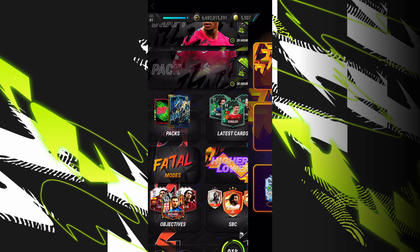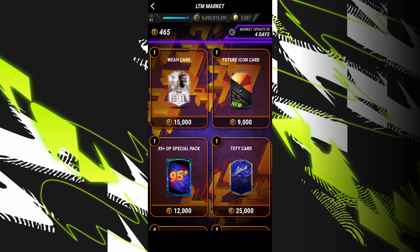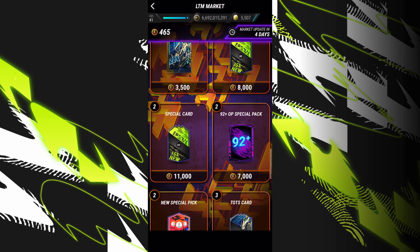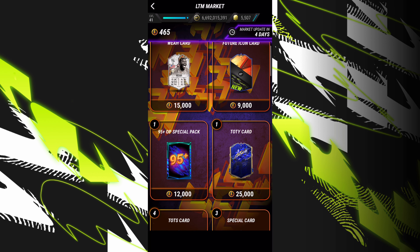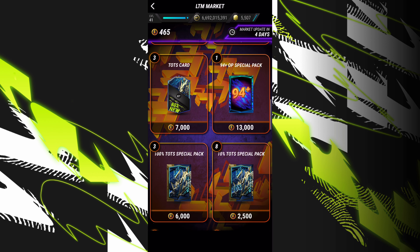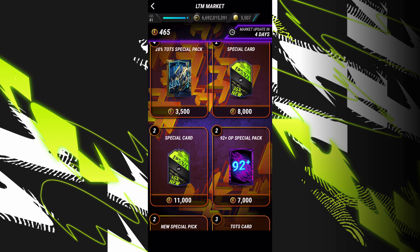The first way would be Higher and Lower. The market update is in four days' time, but right now in the market, if you're watching this video four days before, there's a Future Icon card in the store right now. One Future Icon card, and you could get either Weya, which just came out recently, or Marcelo's Future Icon card. It's worth a gamble, and it's only 9,000 points — it's quite easy to get points in this mode. There's also other packs like the 87-plus pack that's 70% new — if you have a good collection and just need Marcelo, that's a good pack to get him in. Another one will be the special pack as well.